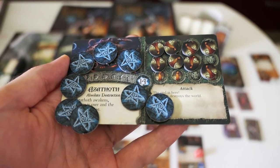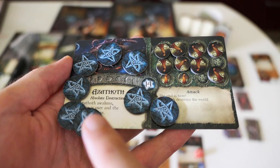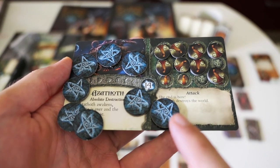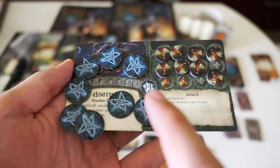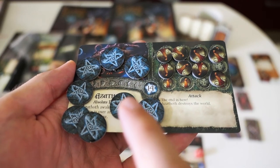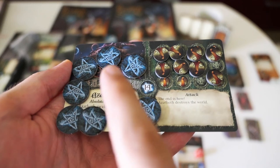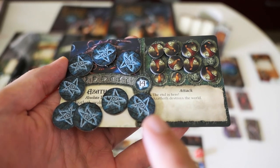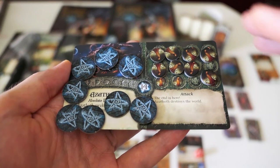To prevent that from happening, you have to collect a number of Elder Sign tokens and place them on the monster card. Here, for example, you need 14 Elder Signs to defeat the monster. In my final game, I was only able to collect 3, 6, 8 Elder Sign tokens before I lost — so I was still missing 6 of them.